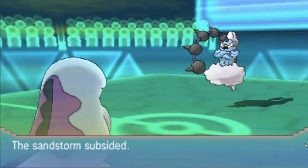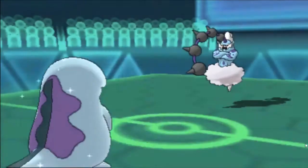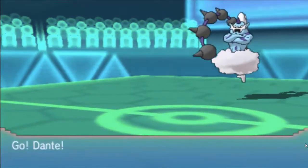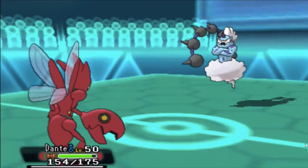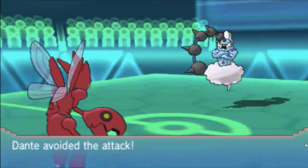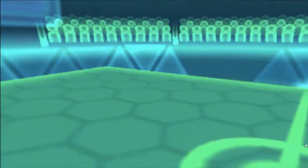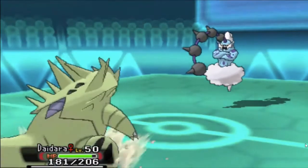Let me explain something: on Gothitelle I had Energy Ball as coverage along with Trick, Psyshock, and Thunder Wave. My mindset was I can run different coverage on Thundurus instead of Energy Ball to hit Quagsire — so that's why you won't see Energy Ball here, you will see Focus Blast. Unfortunately my Thundurus is burned. He reveals Incinerate, which is cool — it means he doesn't need to run HP Fire. He switches into Tyranitar and I know something's fishy.